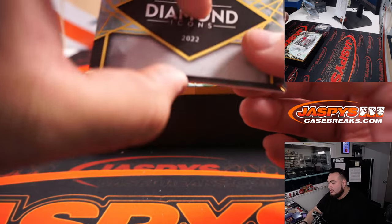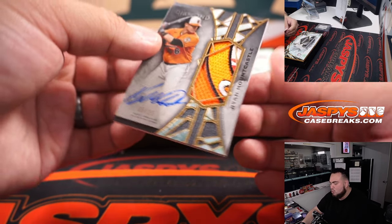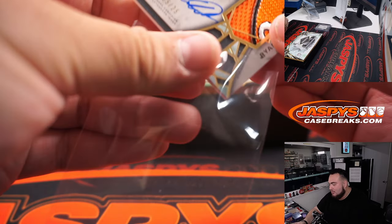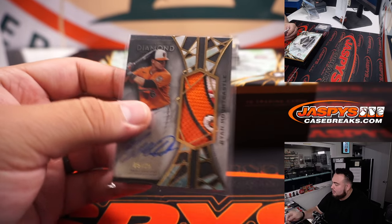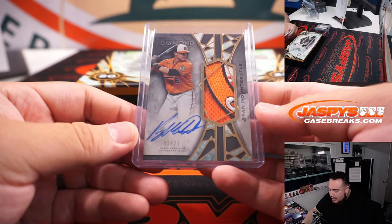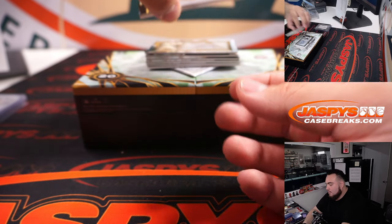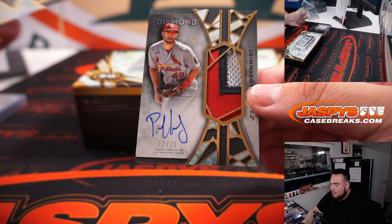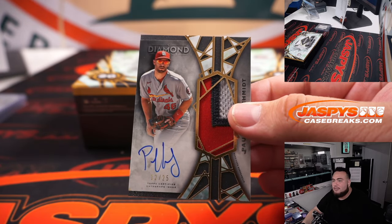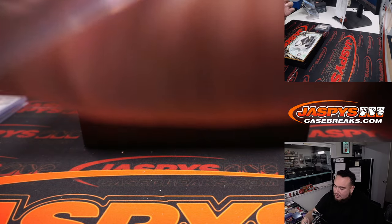I've noticed there are usually about two cut autographs in every case. Oh, look at that — a patch, 5 out of 25, Ryan Mountcastle, beautiful patch right there, Baltimore Orioles. That's part of the random number block going to Travis Melberg. Next, Paul Goldschmidt, having a really good season — 12 out of 25, nice three-color patch, St. Louis Cardinals. That goes to Steve Lock — Steve on the board!